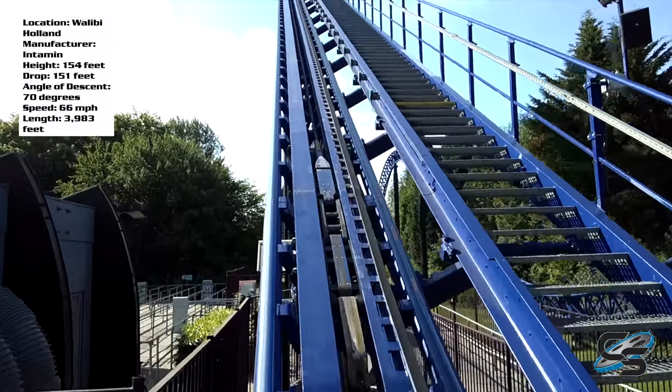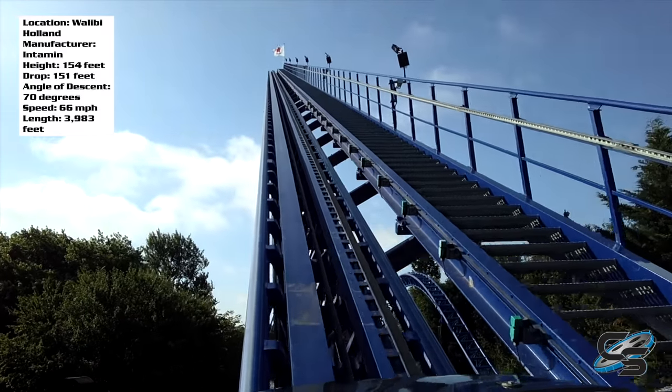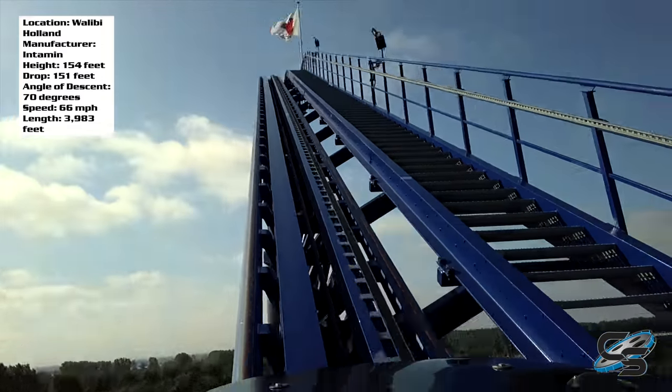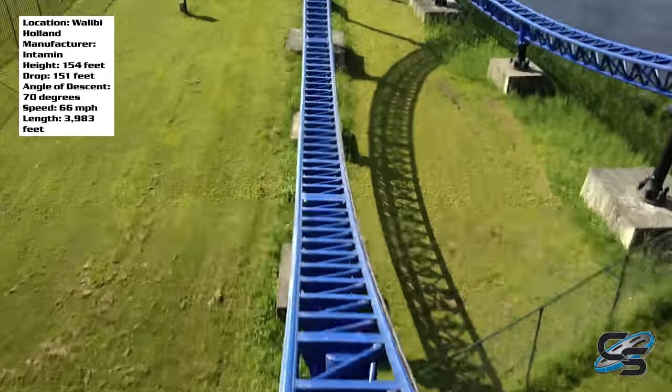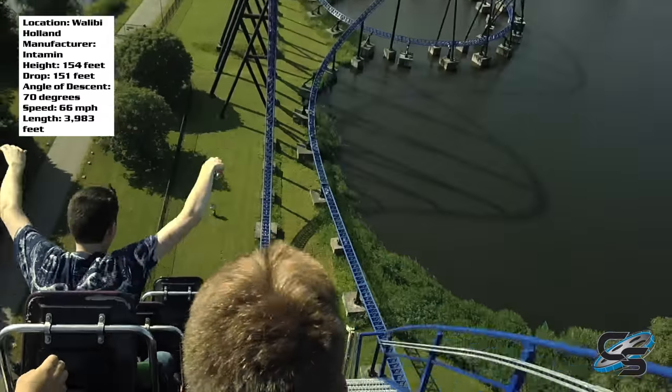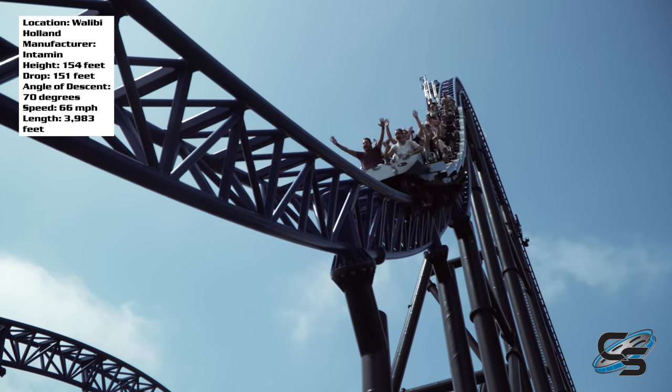Immediately after leaving the station, you go up a cable lift hill — 154 feet in the air. Those cable lift hills are fast. You crest over and go into a 151-foot drop at a 70-degree angle. Like most coasters, if you're in the back seat you're really going to get pulled over that drop, which is definitely the best place to experience it.